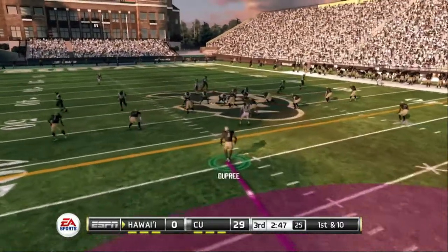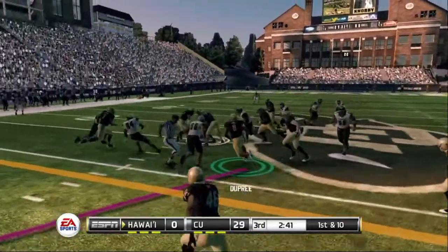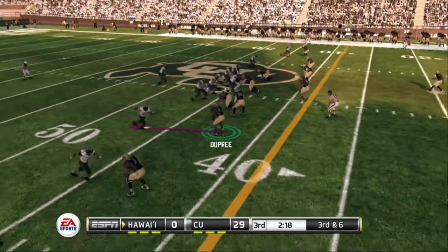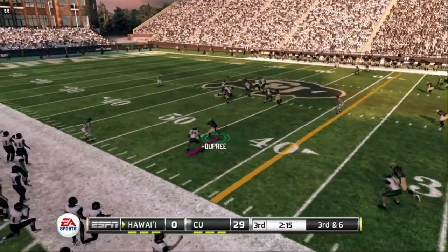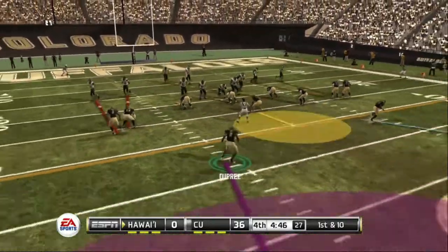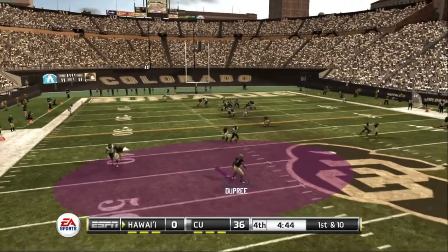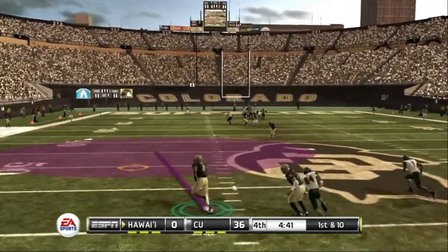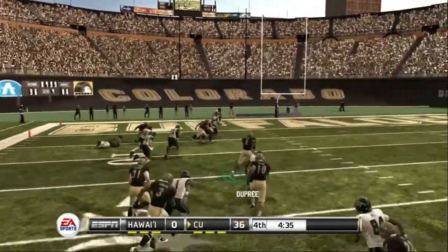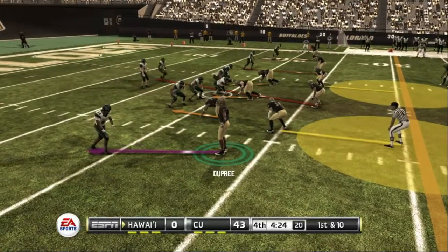Nice catch, I'll give them that. Hawaii is known to run the ball — or maybe I'm thinking of the older Hawaii team where they just sling the rock and don't think about running. Good open field tackle right there — three and out! We continue to put points on the board, make stops, give them the ball back. And right here — another interception! We take it all the way across the field — let's go!